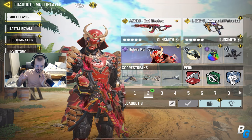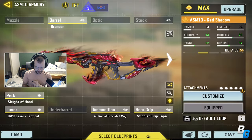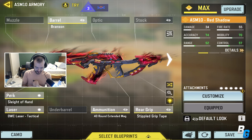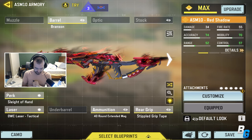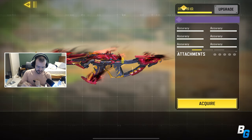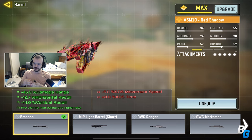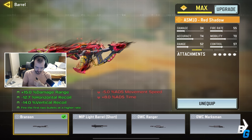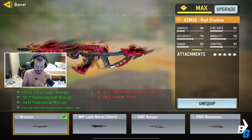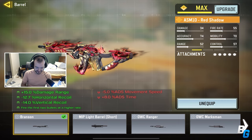For this video I'm gonna be showcasing the brand new ASM 10 Red Shadow, which is a brand new legendary — insanely cool. But this is the build I was using. This skin for right now, to my knowledge, has the exclusive brand new attachment, the Branson. The first two bullets shoot at a faster fire rate, and you'll see that in the gameplay. You always want to have this attachment because it has barely any downsides. It's insane.